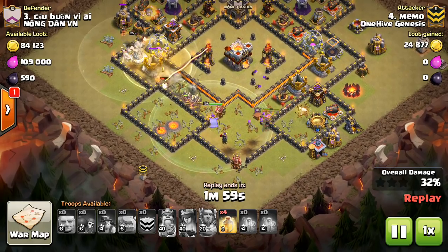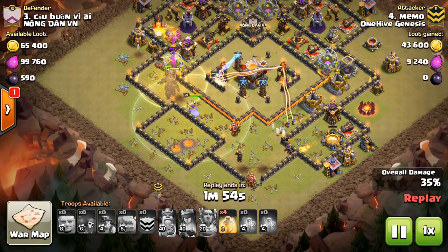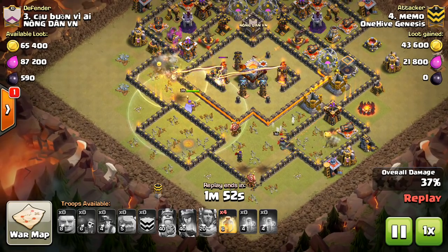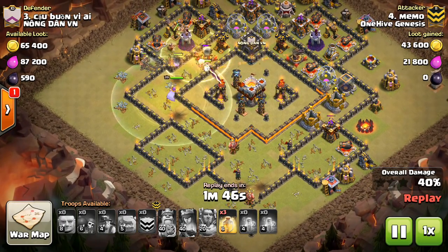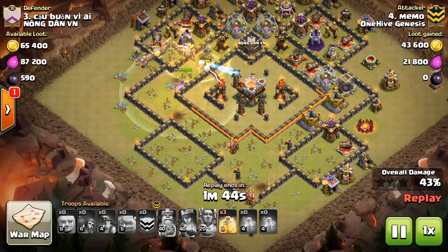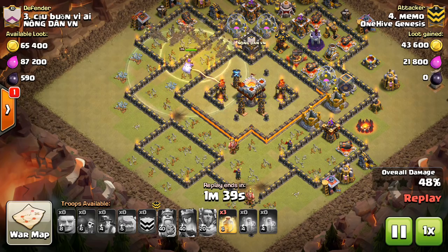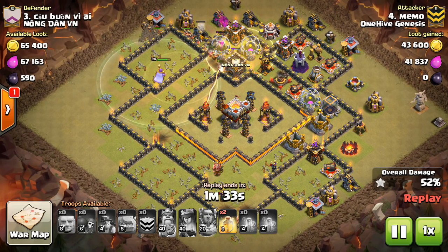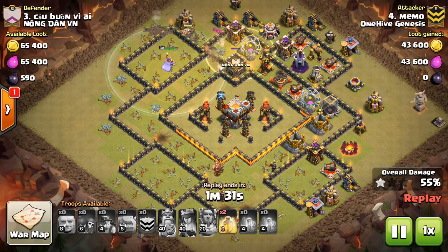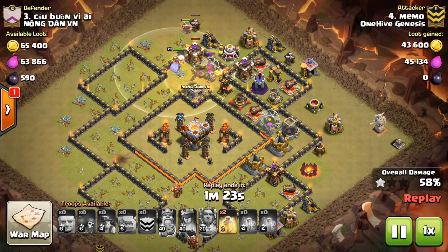He was able to get in there and get the eagle taken out, which is pretty important to the attack. He pops the queen's ability so she'll get some more value before she goes down. Then the warden kind of peels off as he always does to follow the main groups of miners — he has four or five heals for them. He starts dropping those in and letting the miners work their way around the base. They kind of ignore those inferno towers, but it really doesn't matter that much without the eagle hitting them.